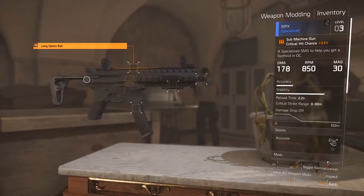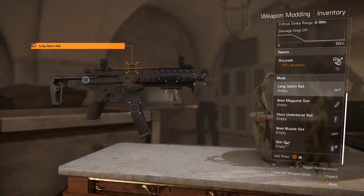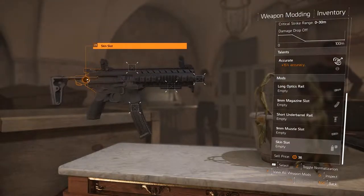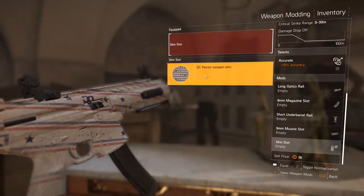Click F to mod the gun in question and you'll see that it has a skin slot, with a corresponding slot on the gun itself. Just click on that skin slot on the gun, then click on the Patriot weapon skin and it's applied.